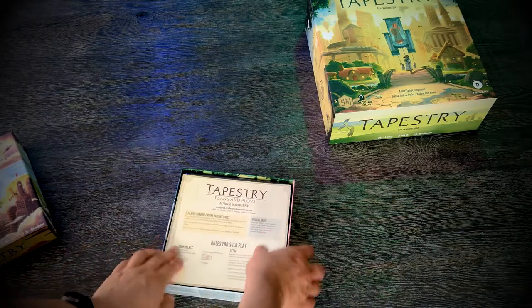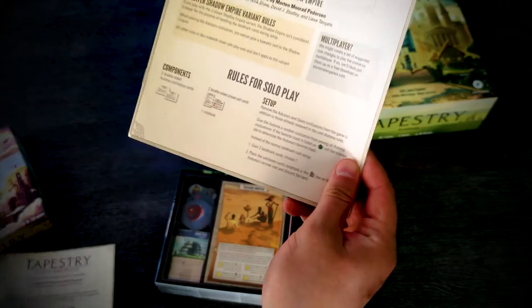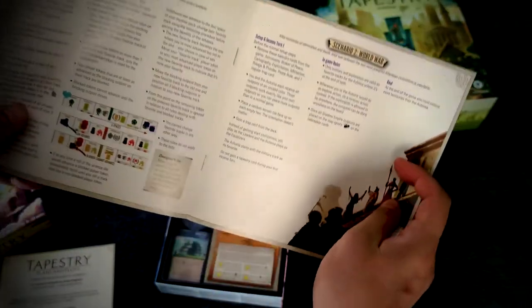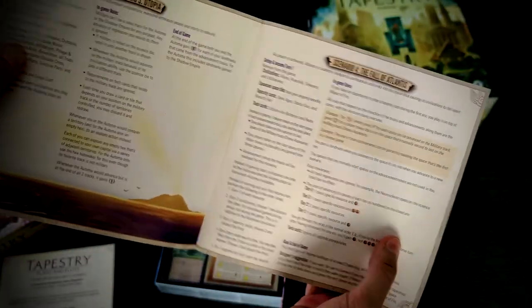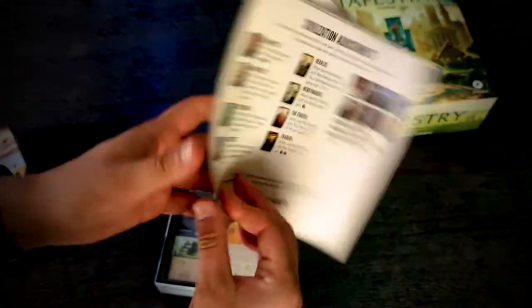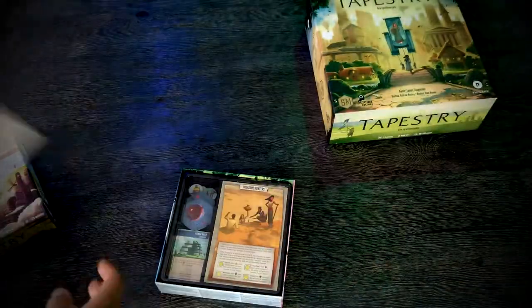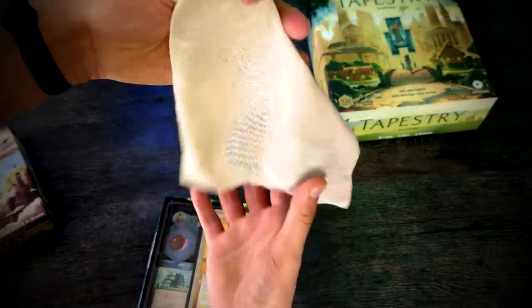First of all, we have two leaflets. The first one is for Automa — it introduces a few new rules, and most importantly for solo players, there's a campaign with four or five scenarios you can go through. The second leaflet covers the new things in the box. It's not much, just a leaflet, but that's it.